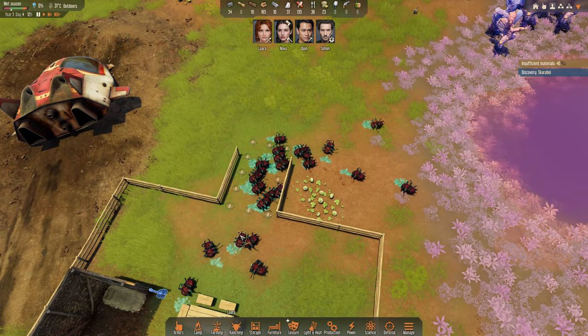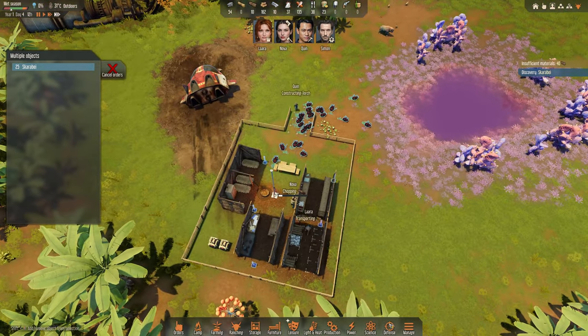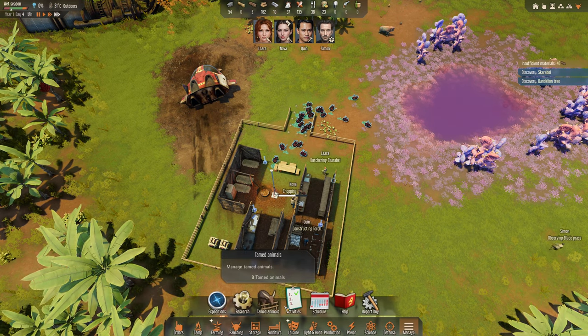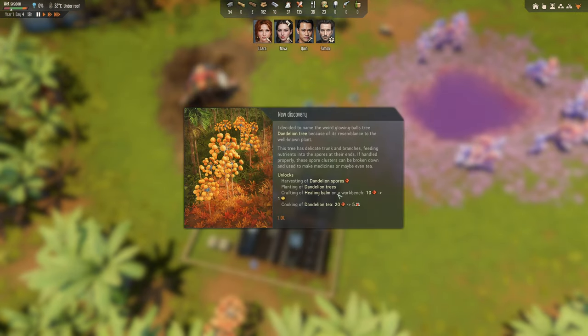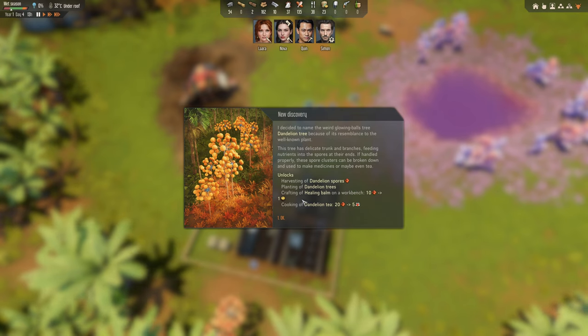Scarabay — nice! And we'll butcher this. So Noah, who has the hunting, will do dandelion tree harvesting, planting of dandelion trees, and crafting of healing bombs on the workbench — nice.